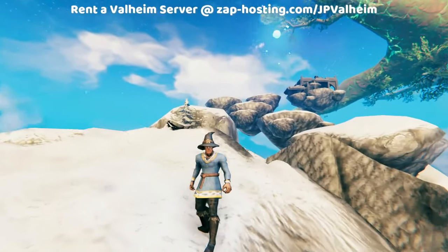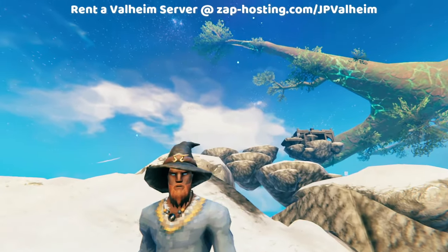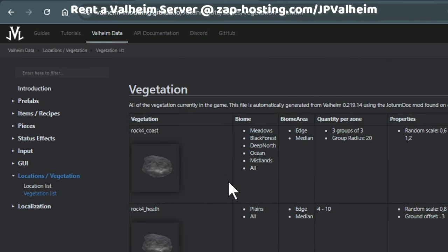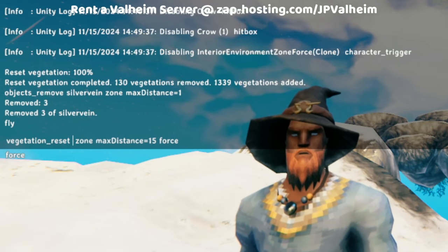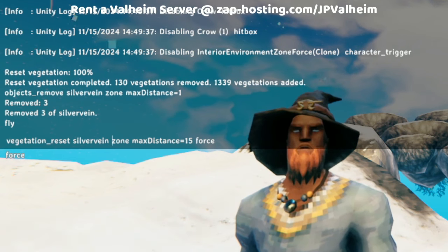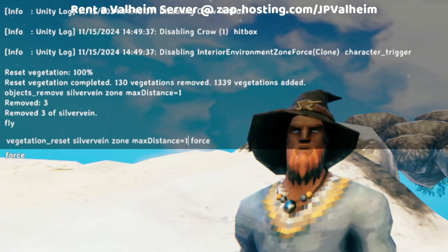This means you'll end up with areas that have holes and dug-up metal, and it's really easy to reset — but it does take some time. Just like we looked up locations in the list, we're going to look up vegetation in a list too. Vegetation isn't just leafy greens — it's also rocks and pretty much every object you can see. We're looking for silver, and it is called Silver Vein. That means we can take our previous command and change it to vegetation reset Silver Vein.